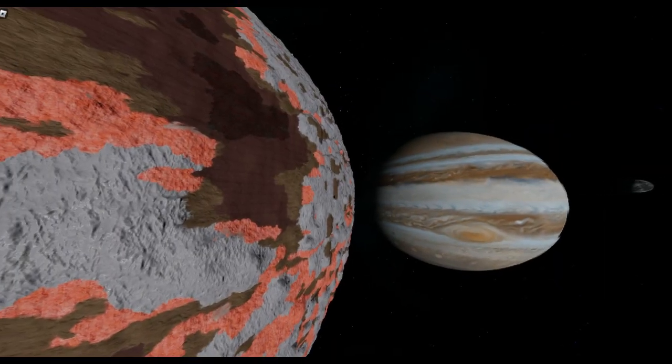In layer 3 there are also volcanoes that produce lava. Volcanoes can be found on Io too. Unlike regular volcanoes, there are cryo-volcanoes found on Triton and Enceladus. Do not go close to a volcano — otherwise you die. They also have a short time period before they explode.